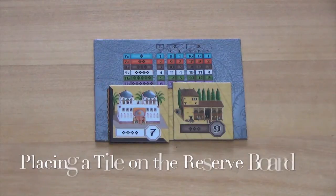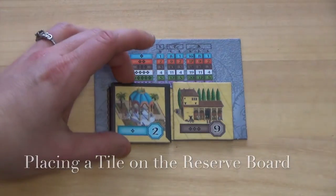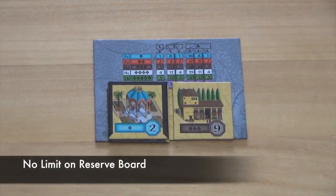If a tile is placed on a reserve board, it is placed with all other tiles there. There is no limit to the amount of tiles that can be placed on the reserve board.